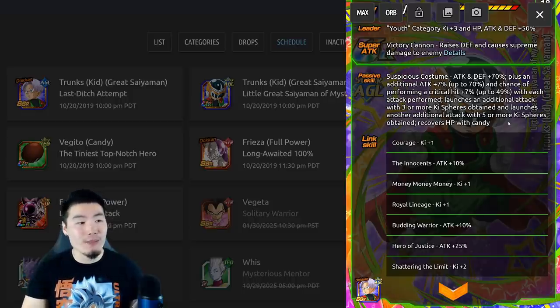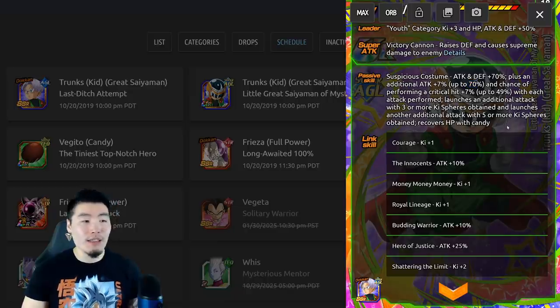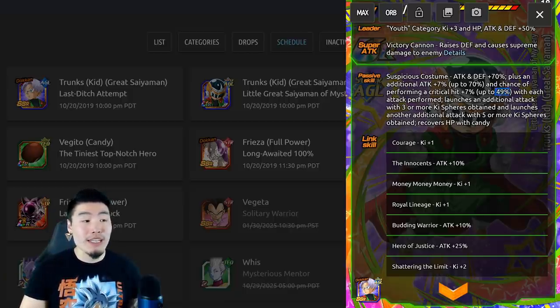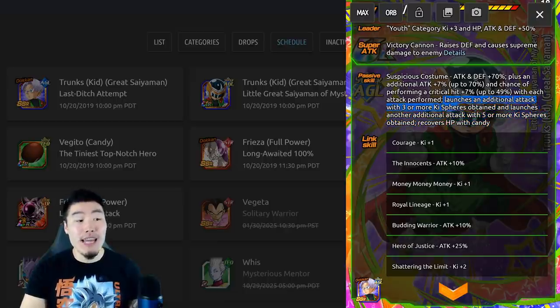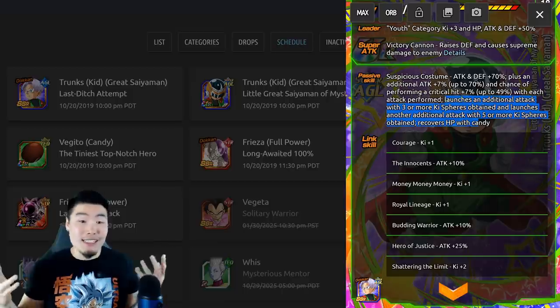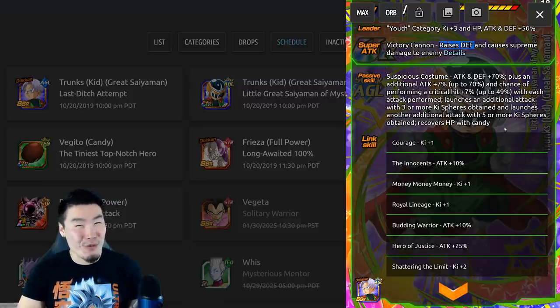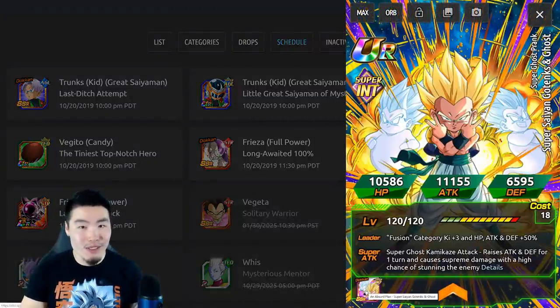So the link set is obviously not the greatest, but that passive is pretty insane. Attack and Defense +70%, and then up to another 70% after he does 10 attacks. On the Infinite Dragon Ball History or Legendary Goku event he's definitely going to get that full boost. Also up to 49% chance to crit, and he can in theory launch up to four attacks — including hidden potential — and I'm not sure if those two additional attacks can be supers. If they can, he might launch up to four supers in a turn, which sounds crazy. He also raises defense infinitely, so he's going to be really good on those longer events.